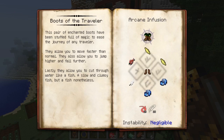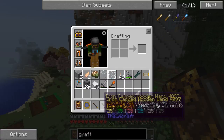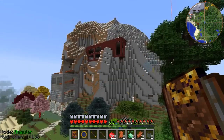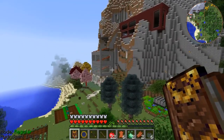But before I can make the boots of the traveler I've got to make a runic matrix out of this stuff. I went around and got my wands all fully charged, I have all the items I need — the ender pearl is in there somewhere. I came outside because I have to apologize.